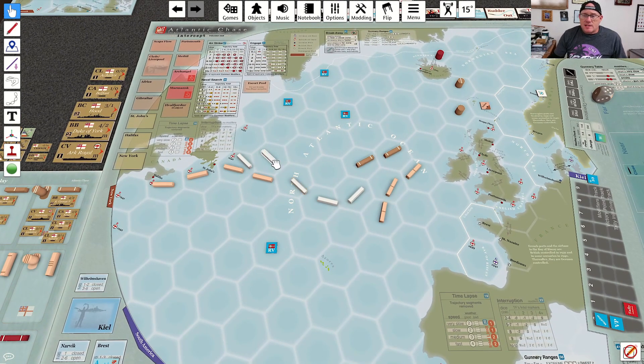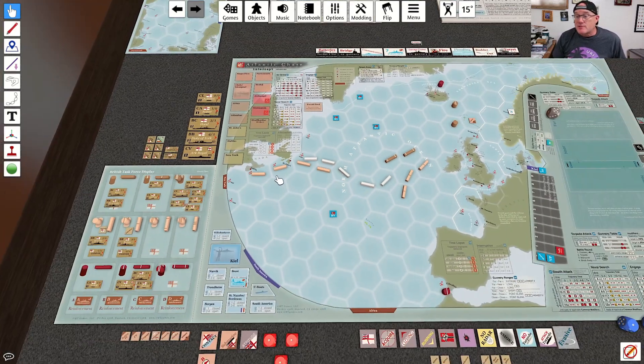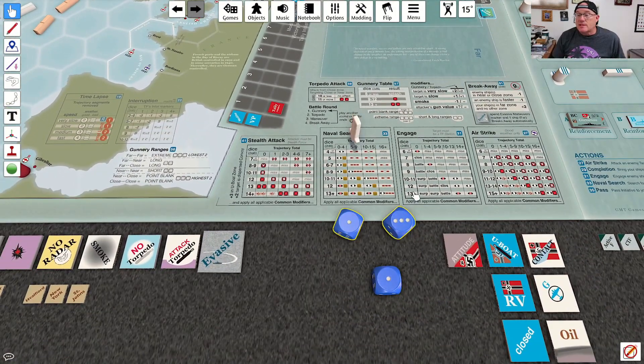I'm going to take a trajectory action to extend my trajectory — attacking this convoy right off the coast of Canada. There are only nine segments now, which moves me over a column. I'd love to get higher than an eight here to get a contact marker on this.